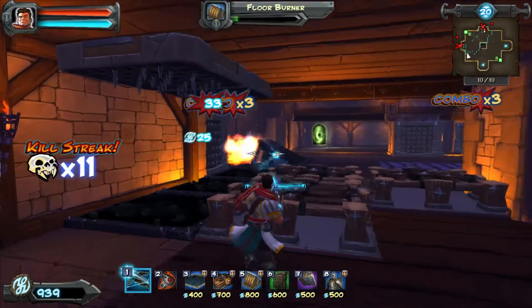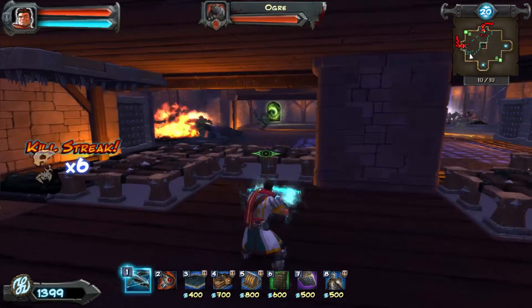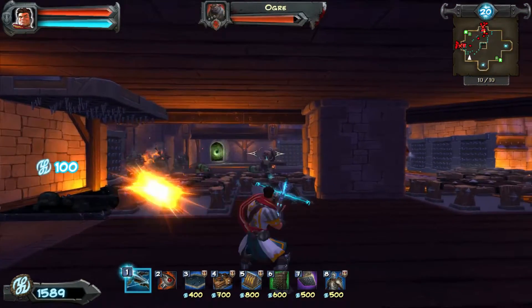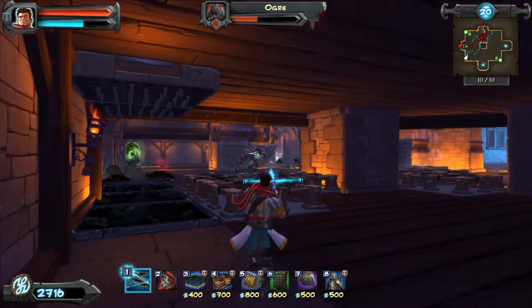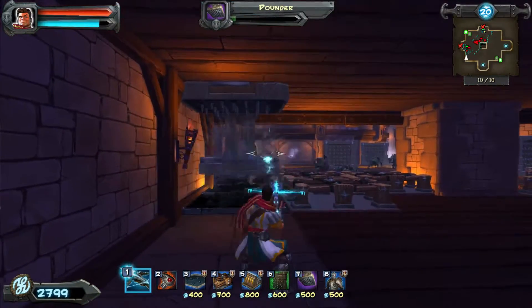In later levels and in Orcs Must Die 2, you can get Grinders — use Grinders on the wall. Grinders plus the Pounders and the Tar make a very deadly killbox. Grinders take out just about all the normal Orcs along with Kobolds. Pounders for the big stuff.